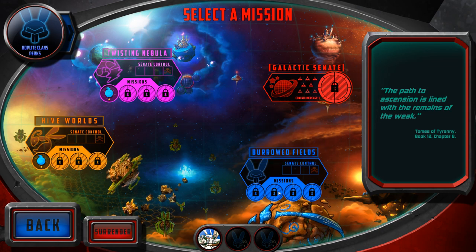What you have here is — all their missions are locked except that one and that one. You've got different areas: the Twisting Nebula, the Hive Worlds, the Burrowed Fields, and that is the Galactic Senate. That's his fleet of ships.